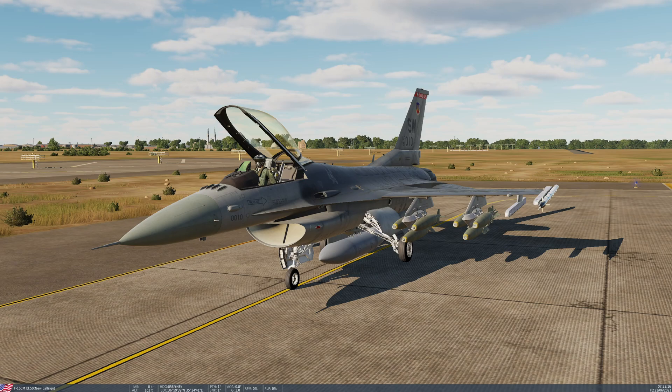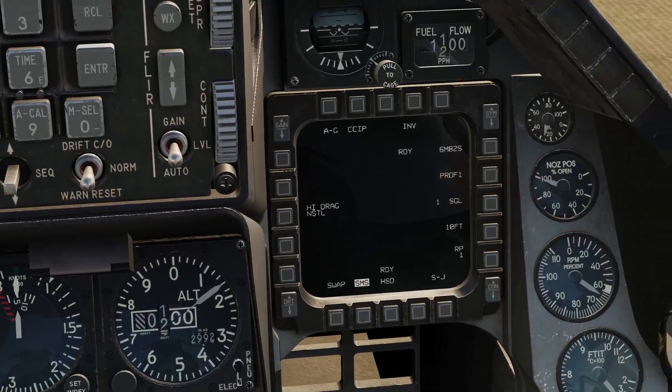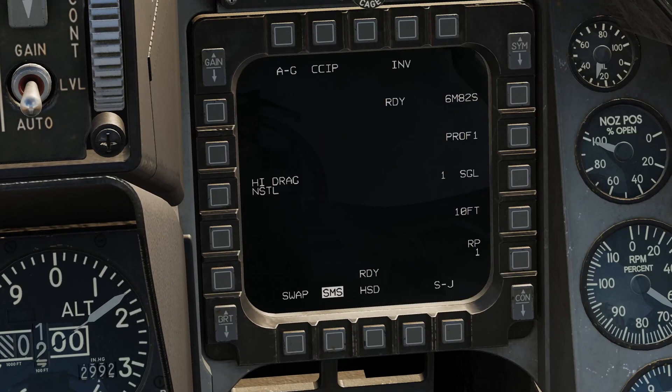I'm now going to get the aircraft started up and I'll show you how to configure these weapons. Okay, you join me after startup in the cockpit and we're going to take a look at the setup for these weapons. The first thing I'm going to want to do is put the aircraft into air to ground master mode — and we'll leave the master arm off; it's not the same as in the Harrier where you need the master arm on. So let's focus down on the right multi-function display, which is going to show us the stores management system by default, and this is what we want to see.